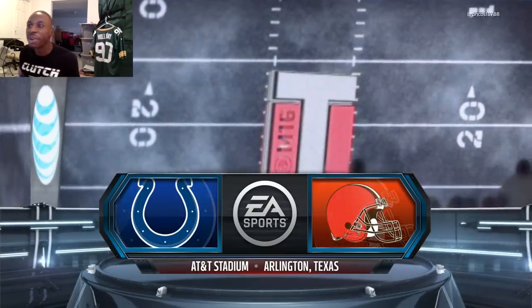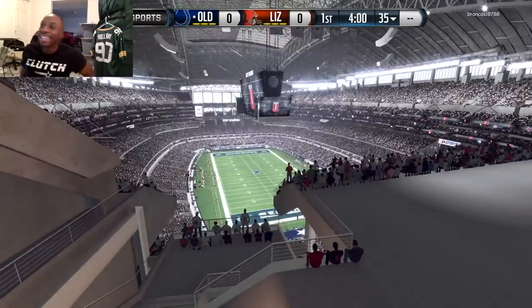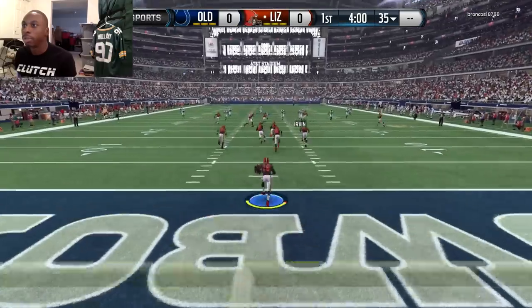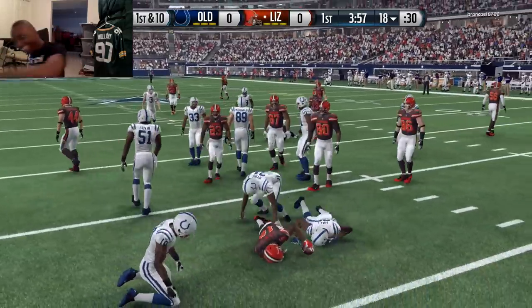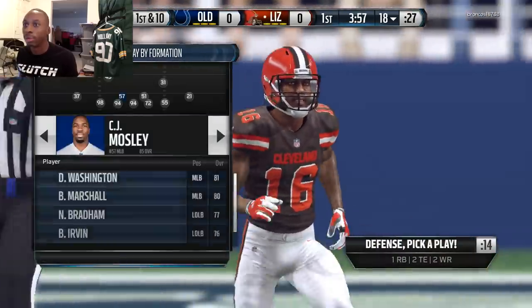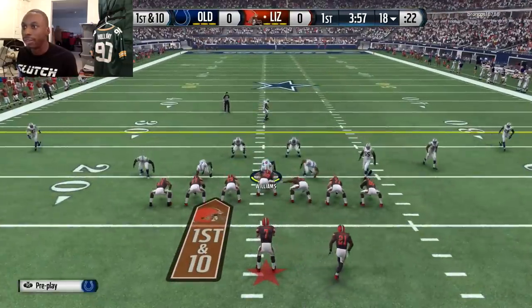Here we are — Colts at Browns in Texas Stadium. Kickoff! I kind of like it when they play in different stadiums — being realistic, old school. Here we go. I got lock on this team — it's nice not playing against like a 93 overall team every single game. This team looks like they got an 82 overall. He's got Ty, he's got Andrew Nelson — he's probably like 85 overall.